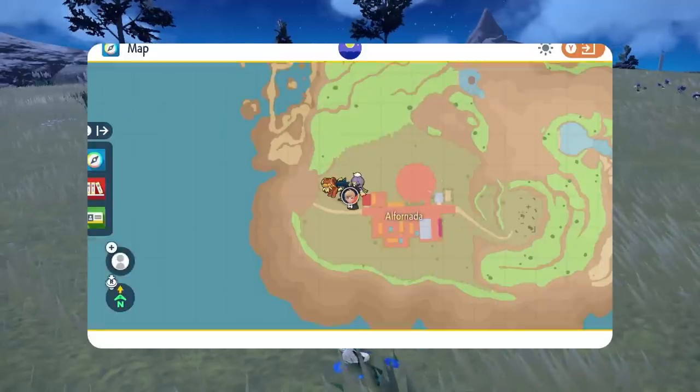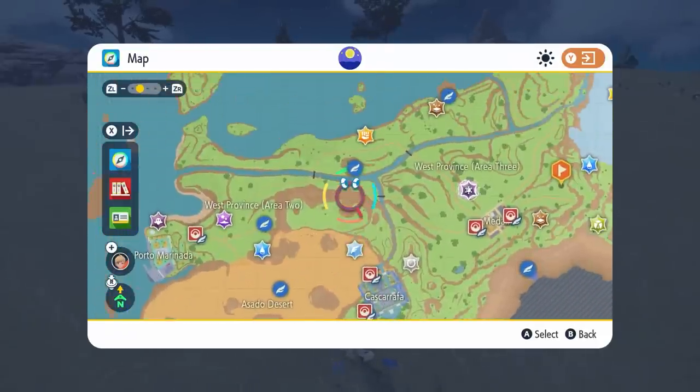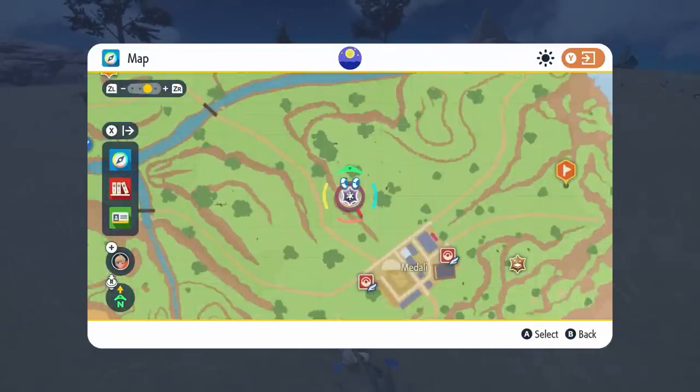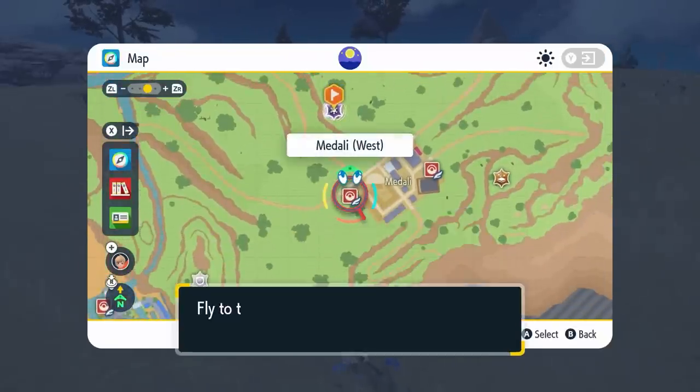To access this event in your game, once you connect to the internet during the event date period the 7-star Tera raid event will appear in your game. It will look a lot like a 6-star Tera raid but it will have the ice type Tera symbol.